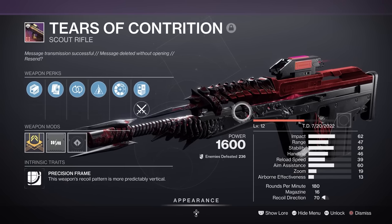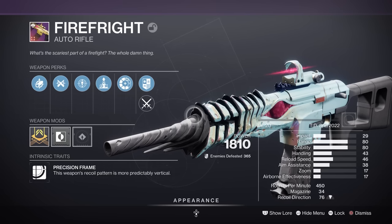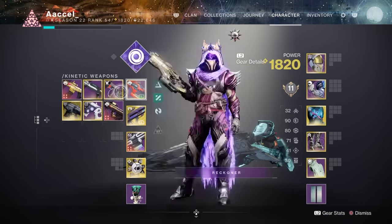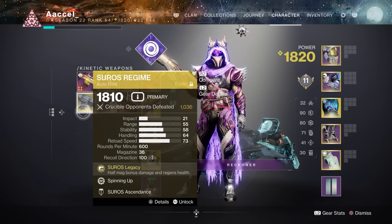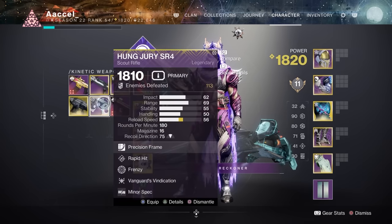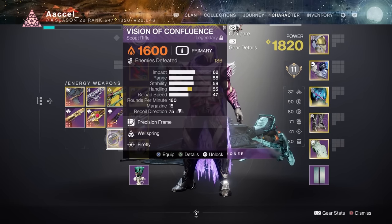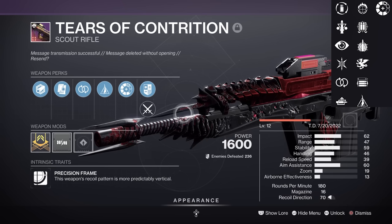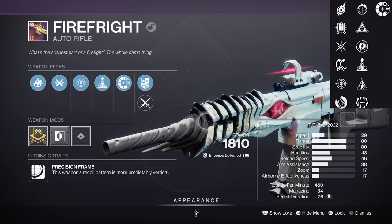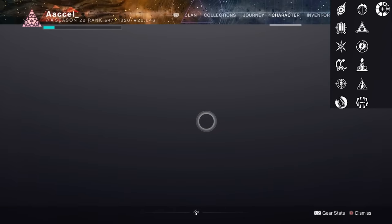Starting with Haunted weapons from Presage — awesome looking weapons, spooky names, some not so spooky performances. Firefly and Tears of Contrition are really just more precision weapons with very alright perk pools, not that exciting, but fine at what they can do. You're probably better gravitating toward an exotic auto instead, and there are other fan-favourite precision scouts like Vision of Confluence and Hung Jury which are much more exciting. However, since those are more difficult to obtain, this is a fine scout to have on hand. Autos seem to be doing quite well in PvP right now, so while it's not very perky, Firefly may be a nice start.